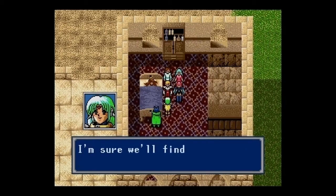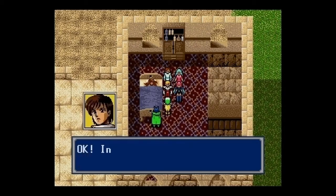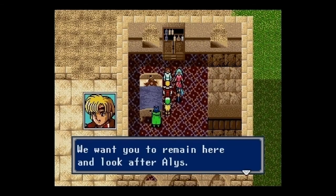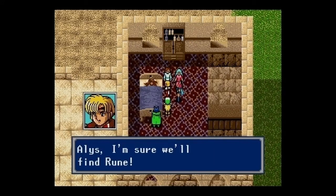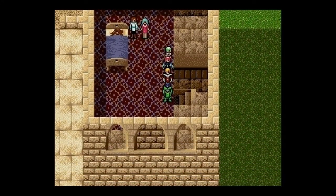Han is asked to stay behind and look after Elise — and he has a cute girlfriend here too. Elise, we'll find Rune. Han, take good care of her. Things are definitely taking a turn for the sadder. Stay tuned for part 8 — hang in there, Elise.